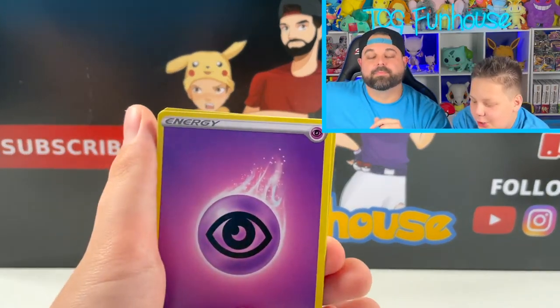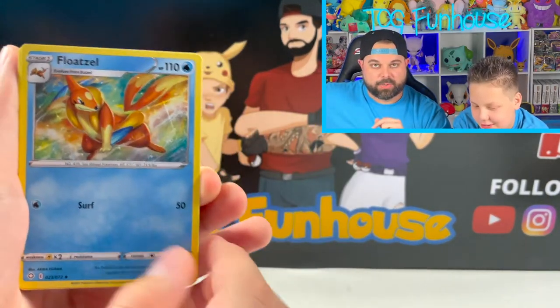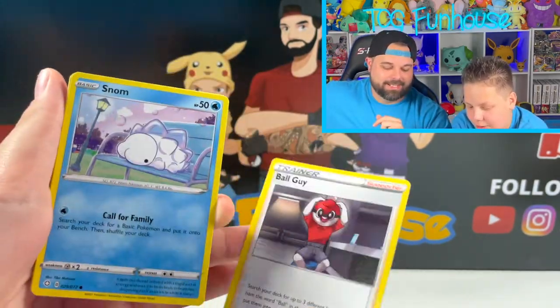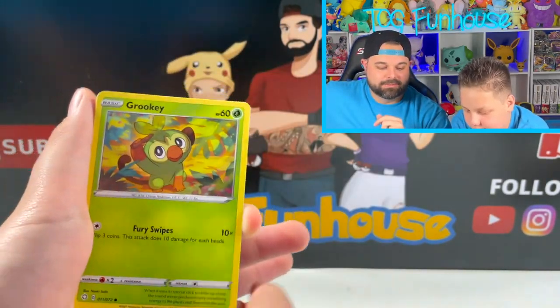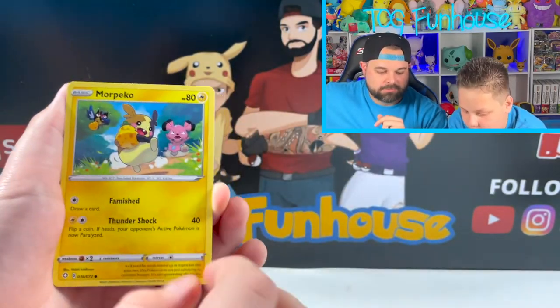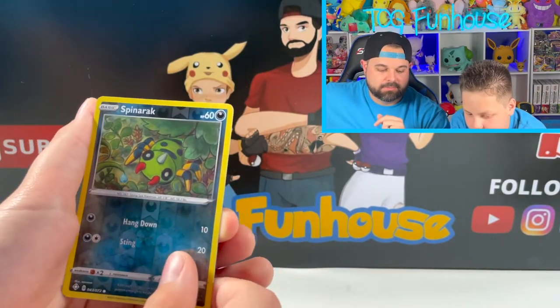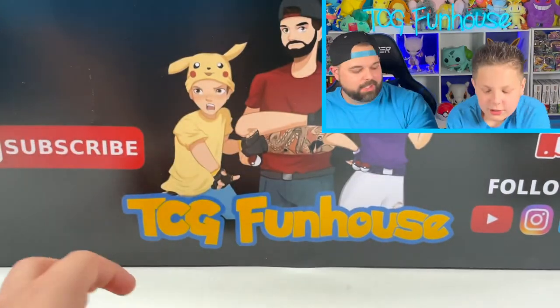Wuluu Nation forever! Energy. Gossifleur. Rusted Sword — it's your favorite Pokemon. Ball Guy. Snom. Rookidee Gang. Eevee. Morpeko. Bro, that dude's just stealing a berry, man. Spinarak and Volcanion — bro, we got all the Volcanions today!